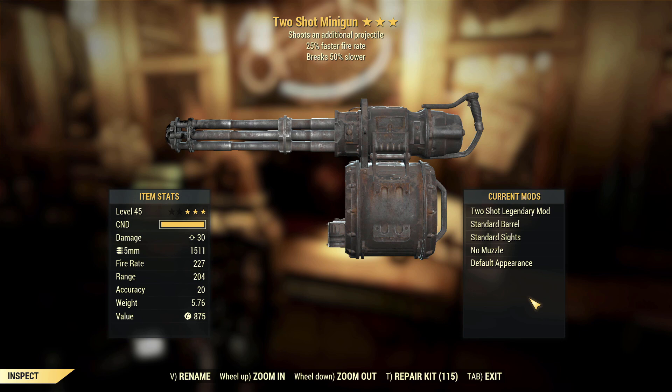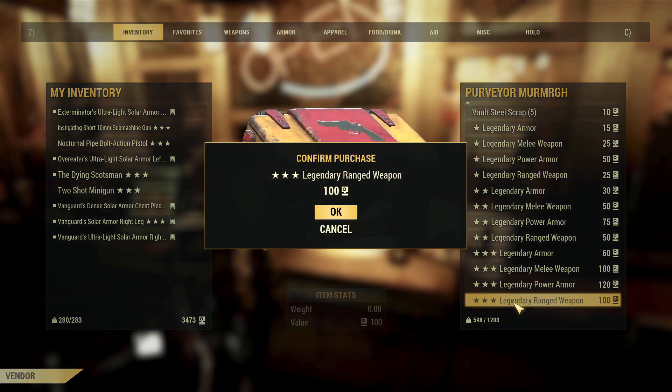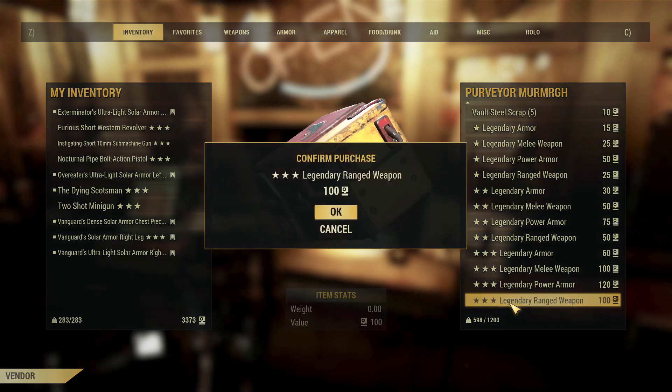Two shot minigun, faster fire rate, breaks 50% slower. I'm kind of tempted to test that to see how well two shot has come on in the game. Funky. Furious short western revolver, faster fire rate, stealth field. Stealth field doesn't really work on this gun — it's loud as hell. Faster fire rate just means more reloading. Furious isn't the best. Probably script.